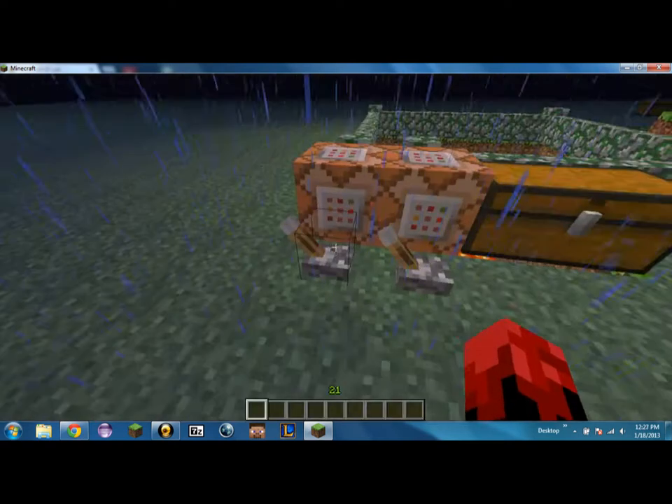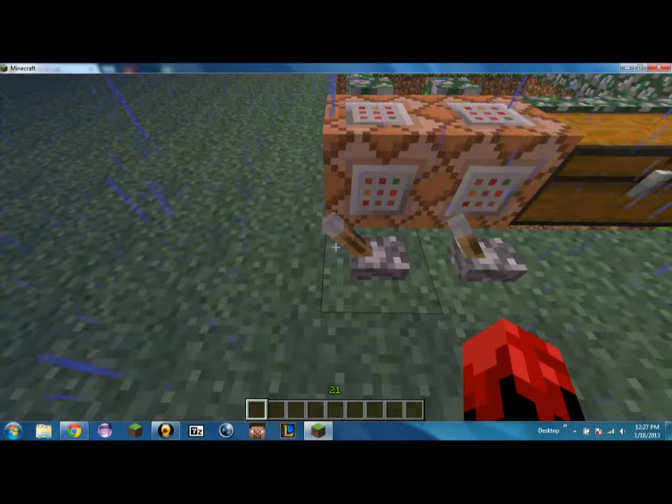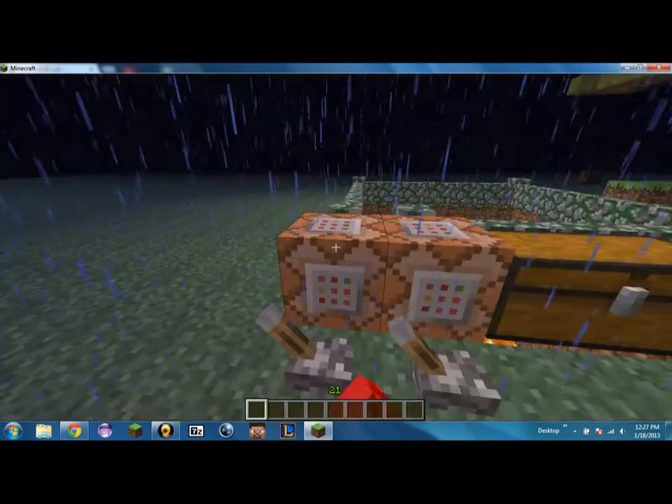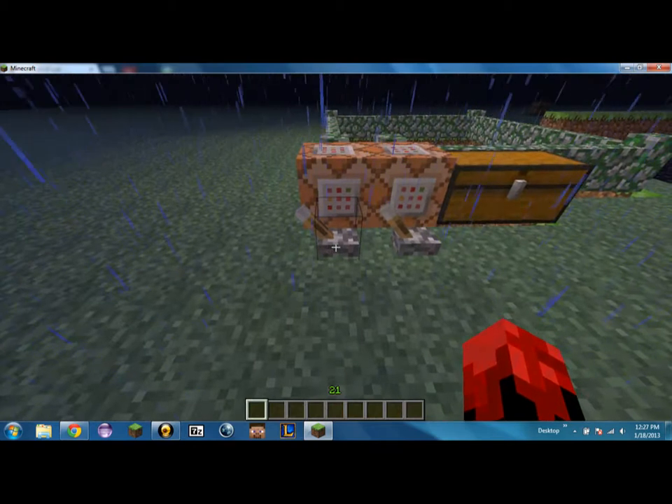What you do is you have it like this, and I think you need to be in creative just in case. This is with minecarts. So you do /give @p 328, which is the minecart ID, and then 64, which is the max amount you can have. I hit cancel so that it doesn't wreck anything, and it was already like that.